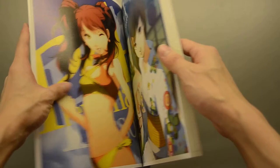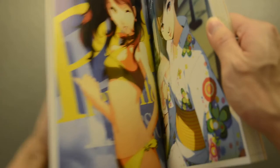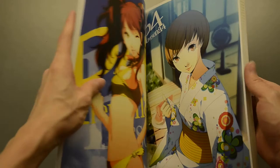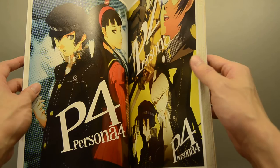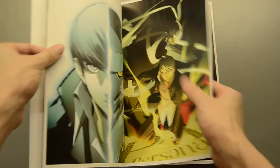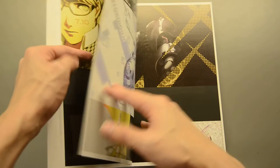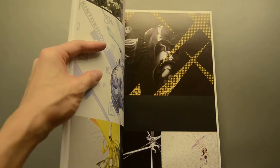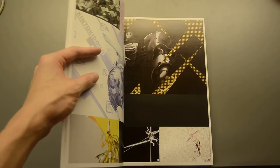So we have Chie here in the yukata, and here's Yukiko Amagi. This is going to be pretty rough because it's made out of really hard paper — high quality stuff, seriously high quality. And here we have some Personas.